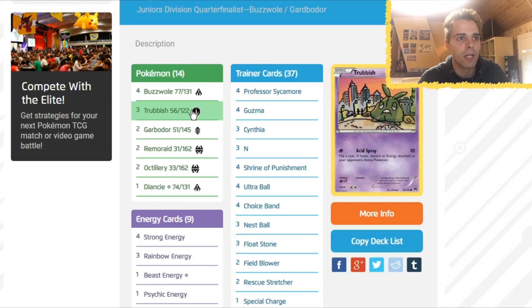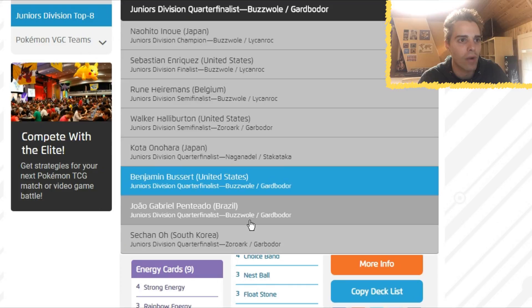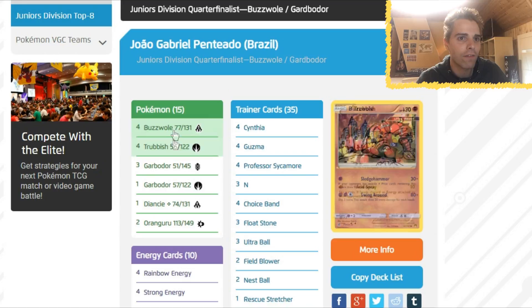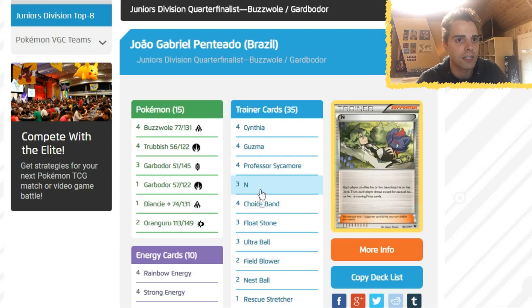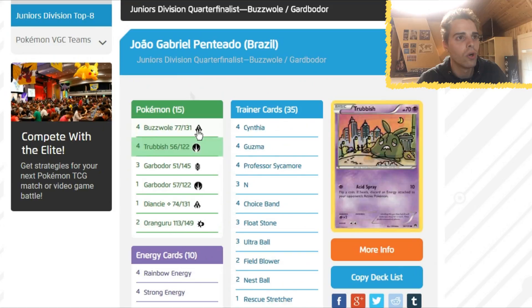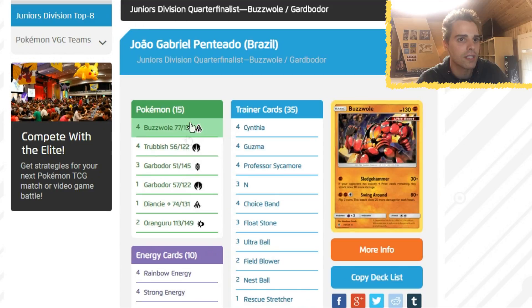Seventh place goes to Brazil: Joao Gabriel Penteado also ran Baby Buzzwole with Garbodor and Shrine of Punishment — very similar to the list before. The key difference: he ran two Oranguru Instruct instead of Octillery. He also ran one copy of Garbotoxin to shut down abilities.